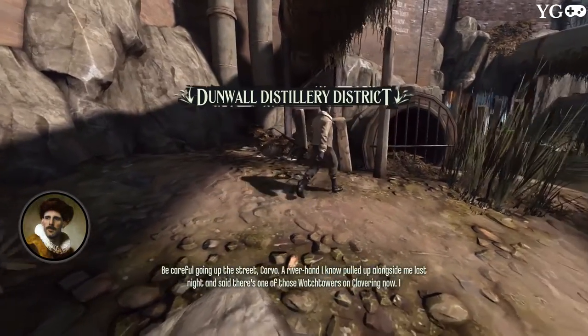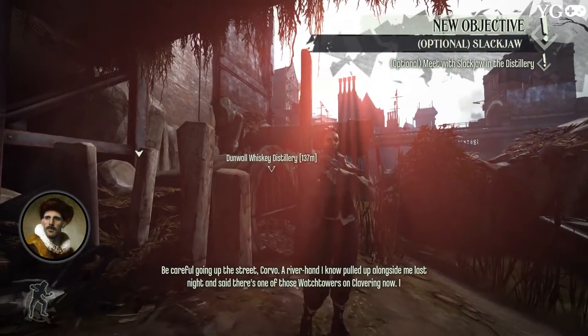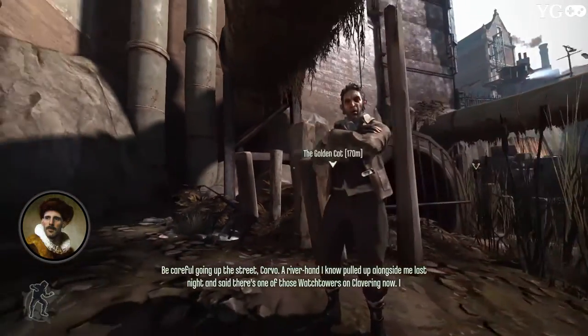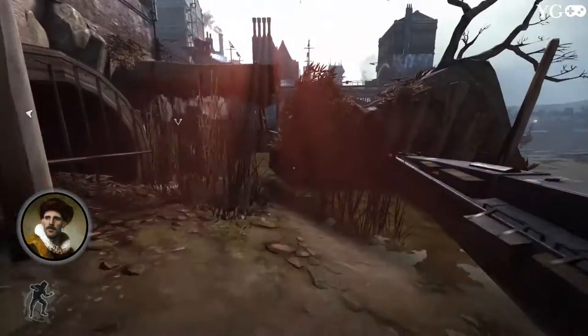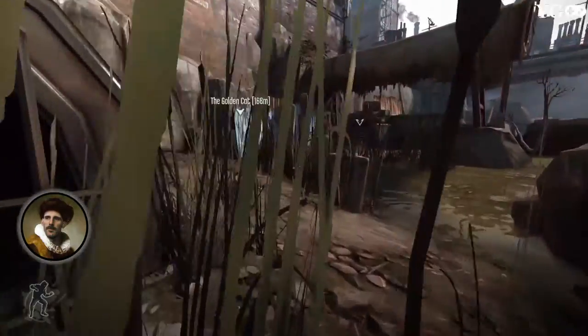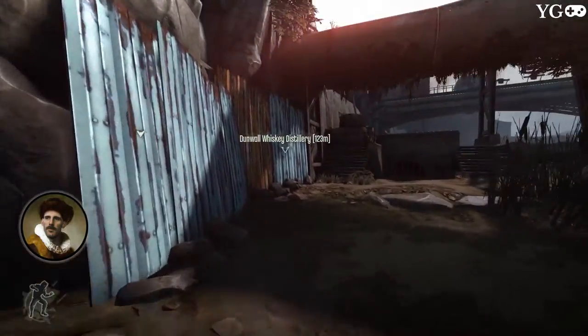Samuel continues: 'Be careful going up the street, Corvo. A river hand I know pulled up alongside me last night and said there's one of those watchtowers on Clavering now. I guess you getting rid of Campbell shook up the Lord Regent.' And so as we move along here, this one's a little odd because it's the same level we were just on, but with a few changes — they've tightened up security a bit.